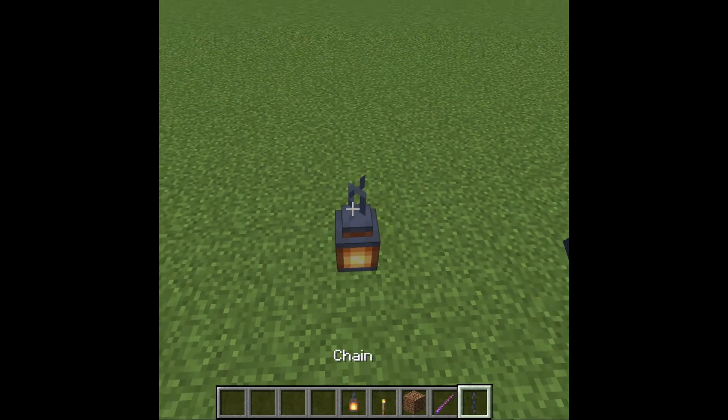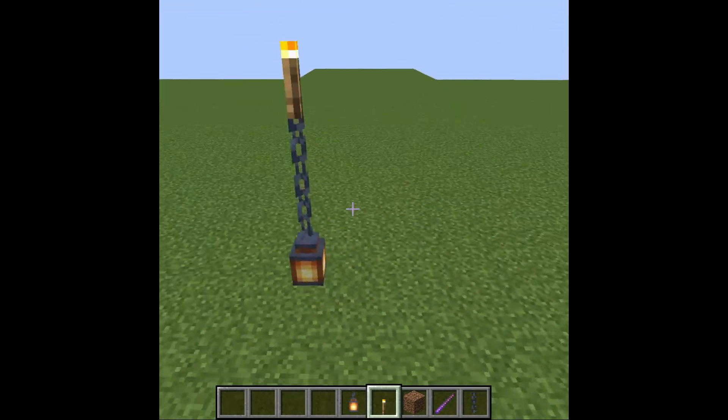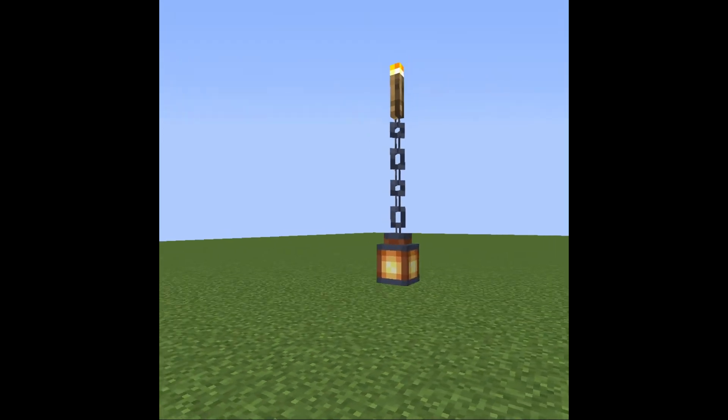Now place the chain on top of the lantern, and then place the torch on top of the chain. And boom — we have ourselves a fully functioning cursed block in Minecraft.